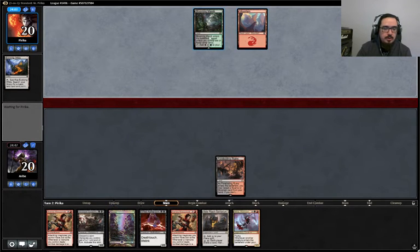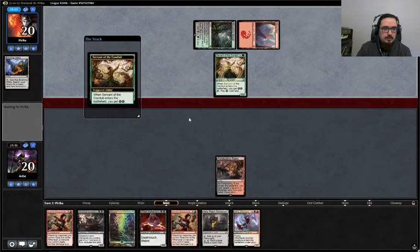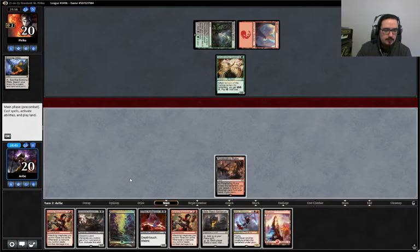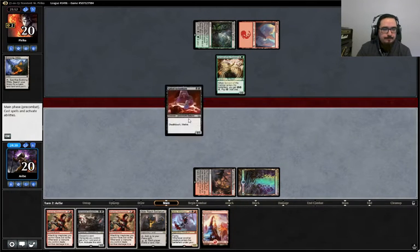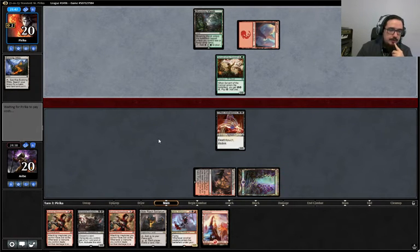What is our opponent on? Jund, or something of that variety — there's that constrictor deck. This might be four-color. Aetherworks Marvel again — we'll have to see. We're going to play turn three Stensia so we can attack with first strike if he puts down another blocker of some kind.